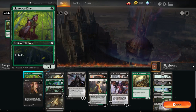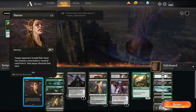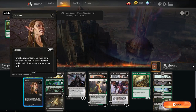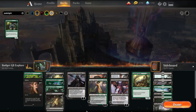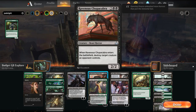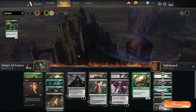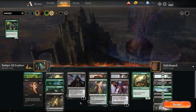From there, we have our accelerant in Llanowar Elves. We have some disruption in the form of Duress — this is what you'd see in Modern as usually Thoughtseize or Inquisition of Kozilek. We have our removal in terms of Cast Down, and then we also have 3 Ravenous Chupacabras and 2 Eldest Reborn as removal. For recurring value, we don't get any of the Vraskas or the Viviens unfortunately in this build.